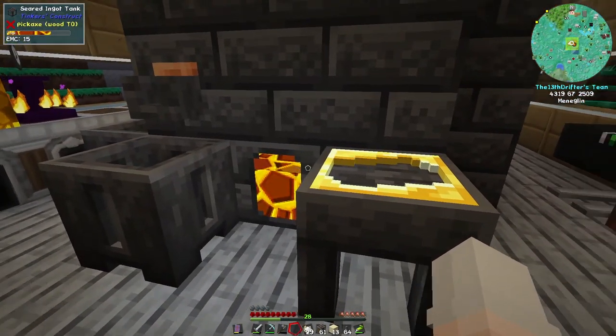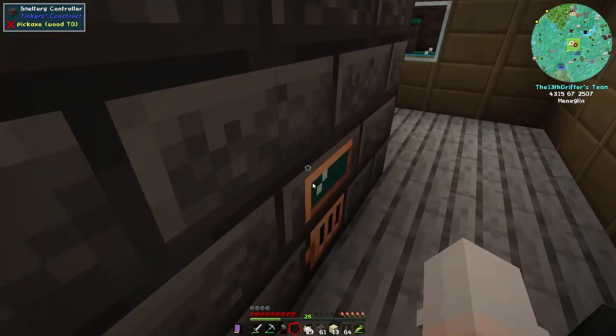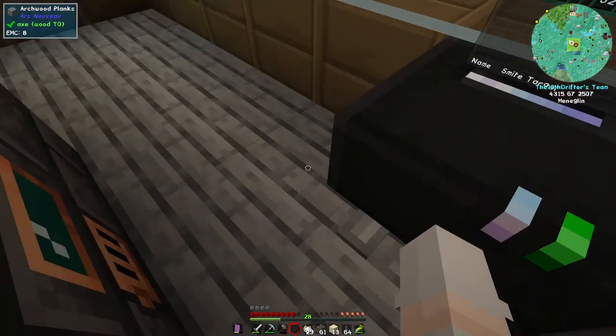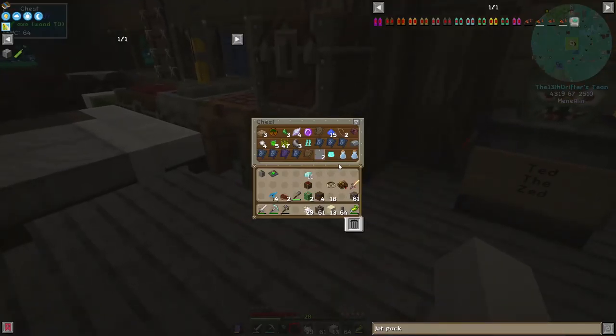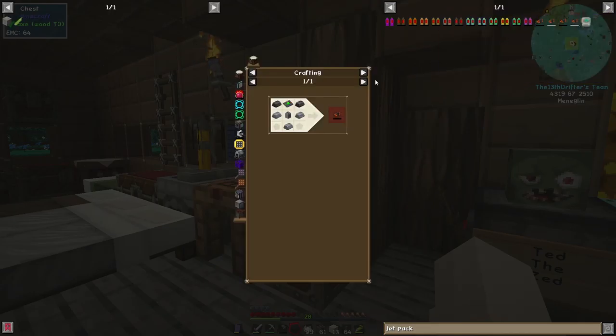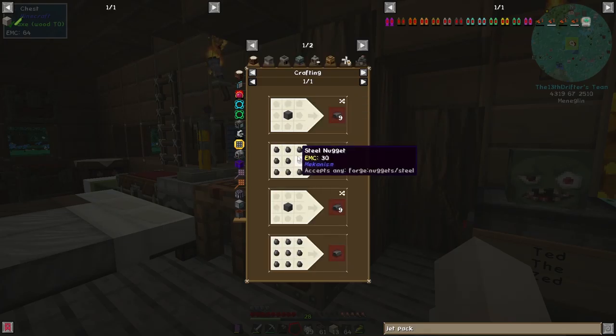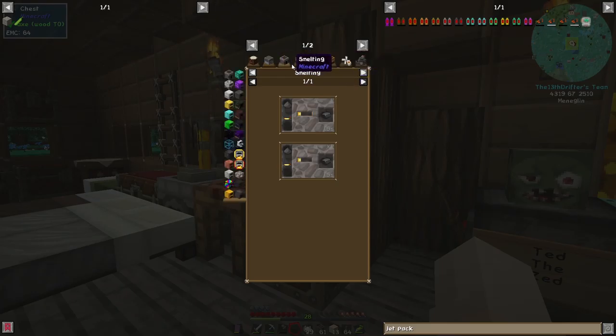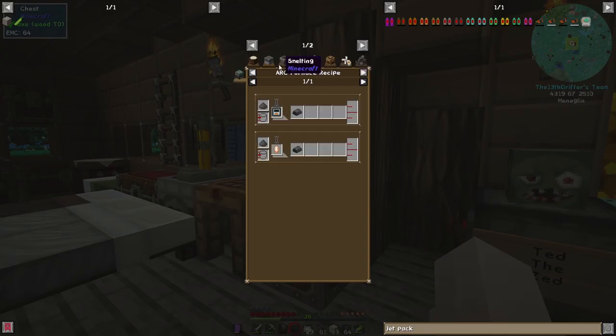Steel. How did we make steel? I don't remember. Oh, we got molten ender. Do we have any tin anywhere? We got one tin. I want to steal some steel. Actually, it's probably easier if I just made steel. I make Fluix dust with just regular Fluix crystal, but I don't have regular Fluix crystal. I have the pure one. Why would I keep the dirty one around? There's none in any of these chests.